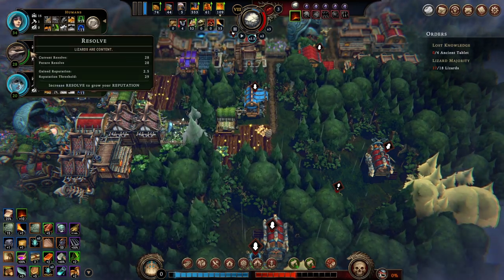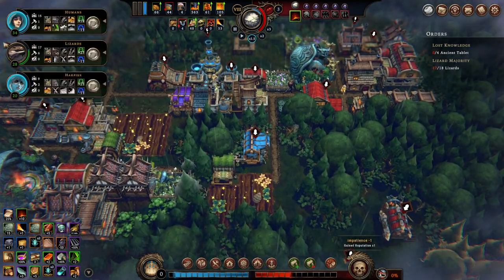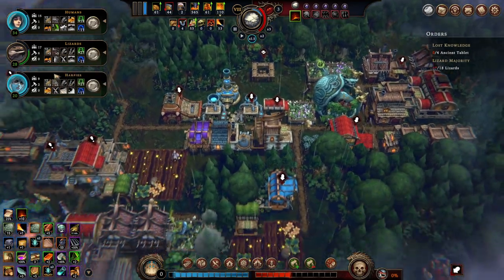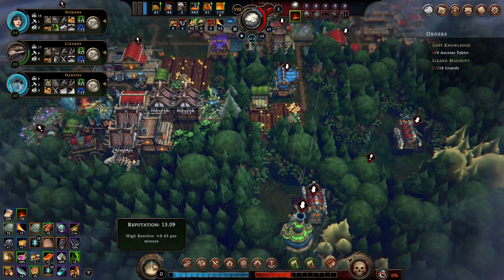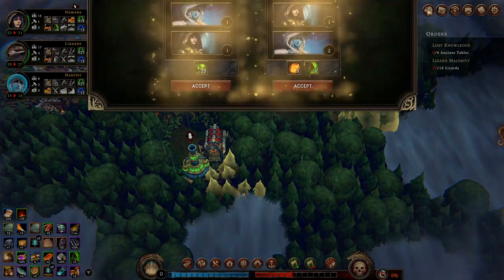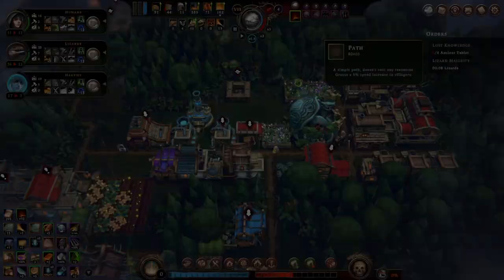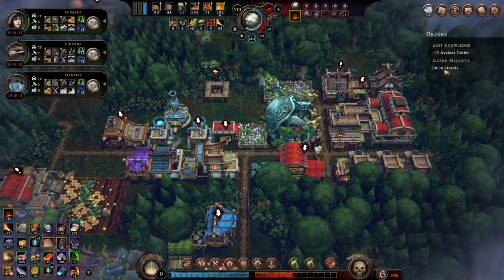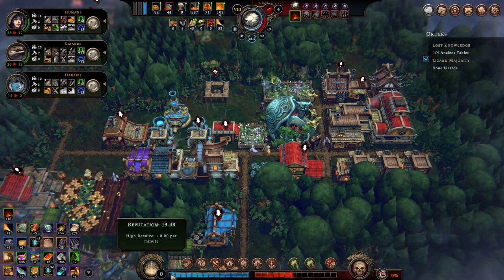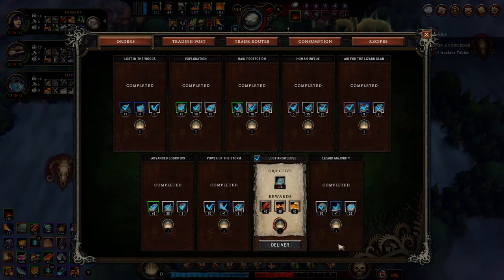I thought lizards would be my win condition, and I'm not sure why the reputation threshold goes up. But I'm glad I still have both clothes and food to get two resolves there. We just need one last resolve point. We have newcomers as well - let's go for fashion because we have enough clothes. That gives me the lizard majority win! We don't need that anymore, so I can just hand this in and then we win.